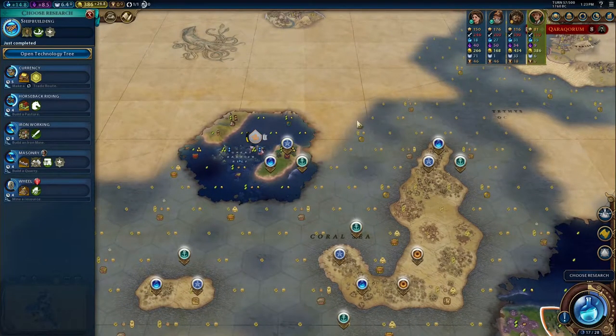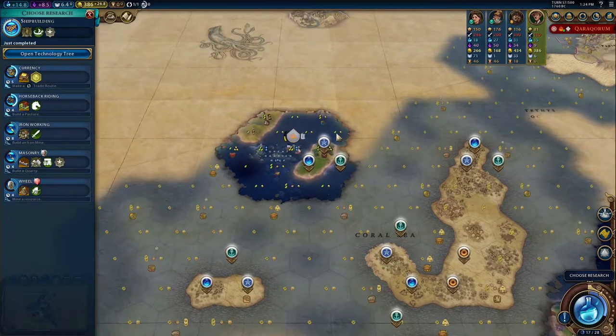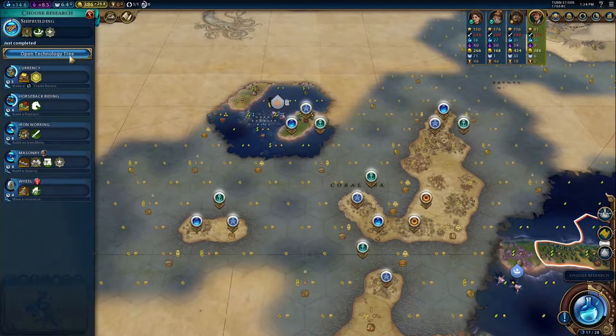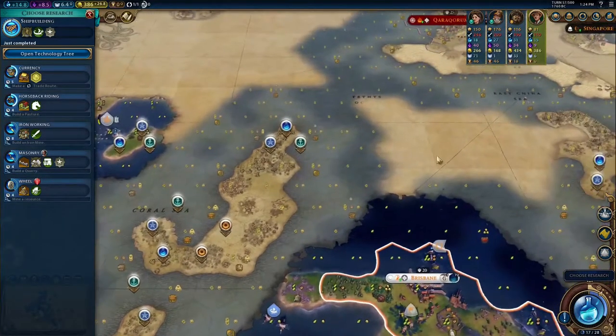I'm going to be able to exert loyalty pressure in this area. It'll be very tall, and this will also be a good front to our empire. We are going to have to start building walls and stuff in order to protect all this land, because I am settling pretty aggressively here.